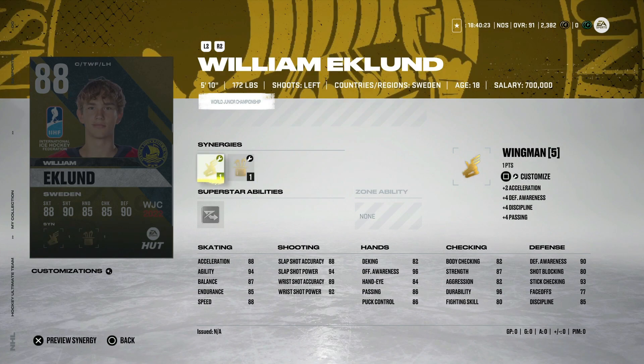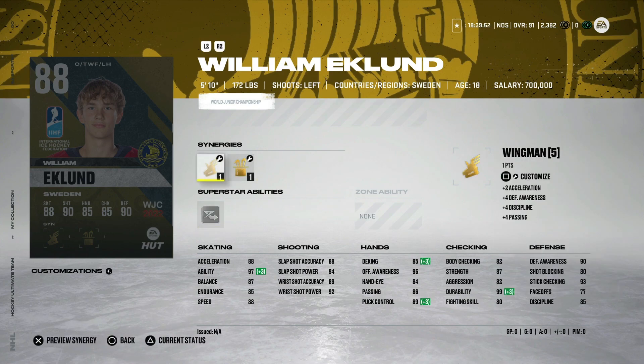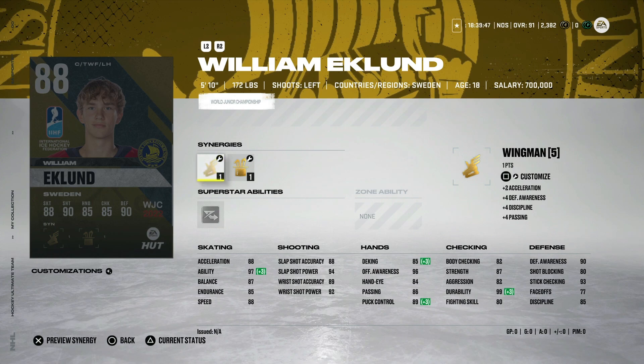From Sweden, the 88 William Eklund with fly the zone, magician, and thief. With fly the zone he gets up to 90 speed and 88 acceleration. He's only five foot ten, which makes it kind of tough, but if you have him untradeable he's definitely still usable — especially with max agility and elite edges. His wrist shot is also very good: 89 accuracy, 92 power. This could be a usable left-handed winger. I wouldn't play him at center because he's too small, but I love William Eklund — he'll be on the Sharks for a long time.